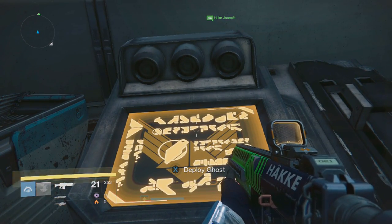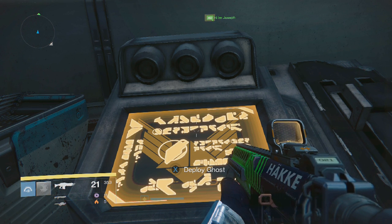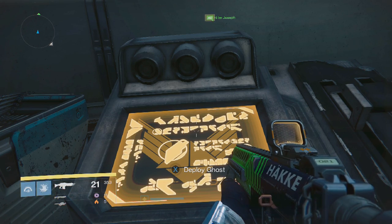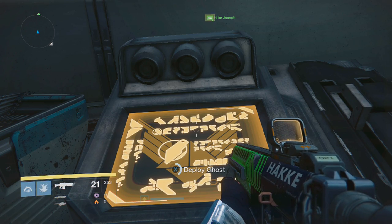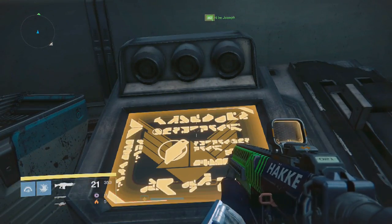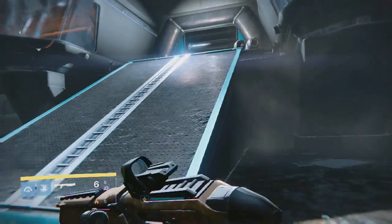Now once you're both at the control panels, you want to deploy your ghost at the same time — it's very important you do this, otherwise it will not work. A one to two second delay will be fine. You can say to your mate 'three, two, one, go, deploy ghost' or something like that. Just make sure your timing is correct.